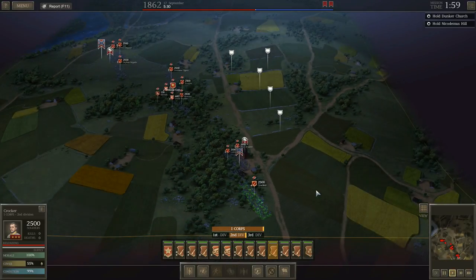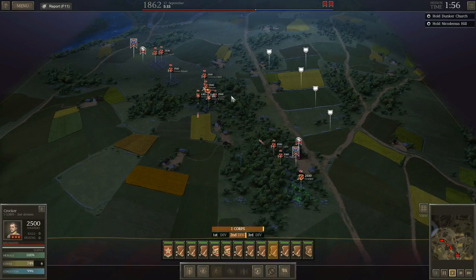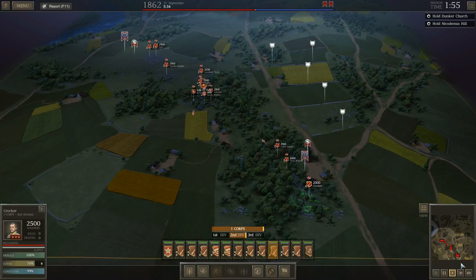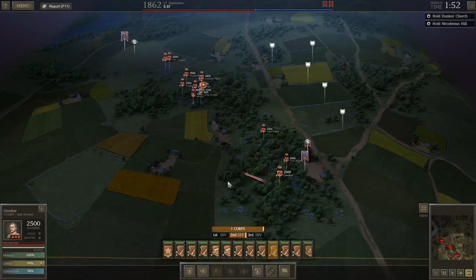What I'm hoping will happen is that Crocker will come right down the center through where all these fortifications are, and when the second part of the battlefield opens up I'll have a line extending down this way with a nice open field of fire. I know there are going to be a lot of casualties no matter what, and I'm outnumbered by about 20,000 men, but I feel like this should give me a good chance to win the battle.